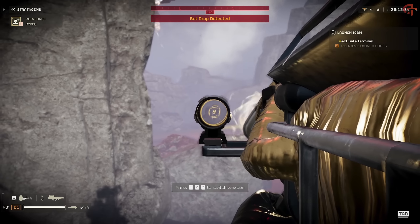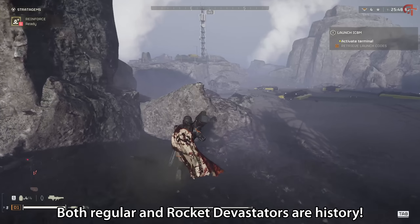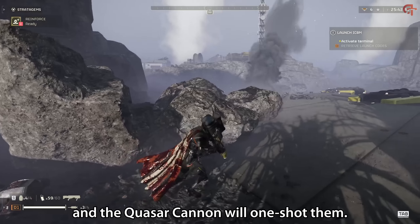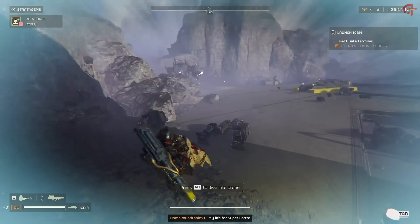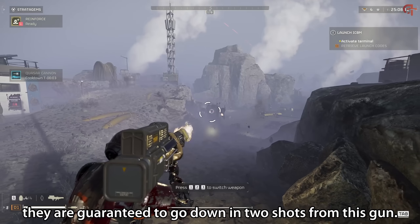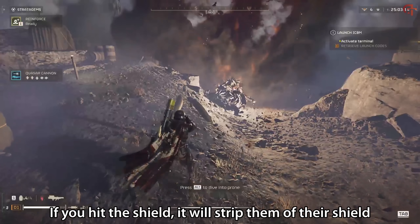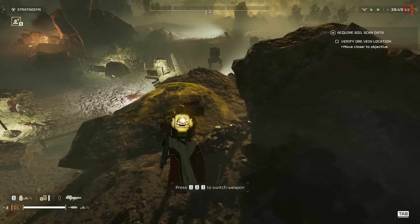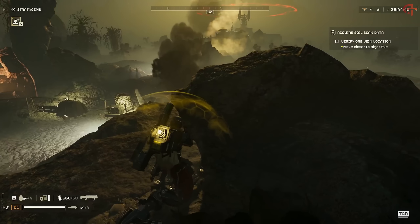Let's talk about what it can do with bots. Both regular and rocket devastators — they are history. You can hit them pretty much anywhere and the Quasar Cannon will one-shot them. Try and aim for the big red dot right in the middle of their face, which will absolutely guarantee a one-shot. When talking about heavy devastators, they are guaranteed to go down in two shots. If you hit the shield, it will strip them of their shield and the next shot will kill them. However, if you attack from the rear or side, you can usually one-shot them, but sometimes it will take two shots.